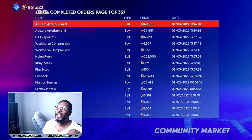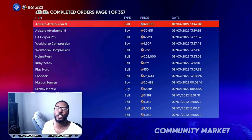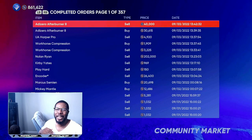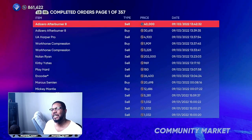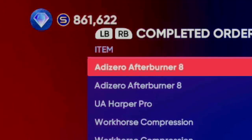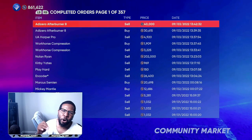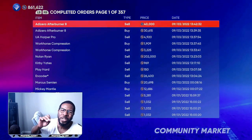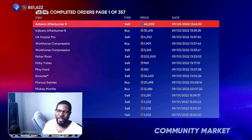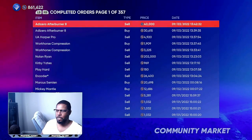If you want to make a hundred thousand stubs super fast today — whether you're not finished with collections or just want extra stubs — you can use these methods to buy any player you want without grinding. Make sure you do these methods, drop a thumbs up on the video, and tomorrow I'll be bringing you another two to three items that are moving on the market fast. The best no-money-spent stub tips ever — let's get it.